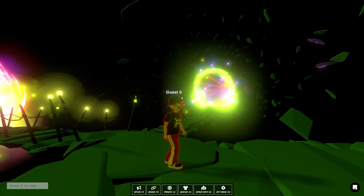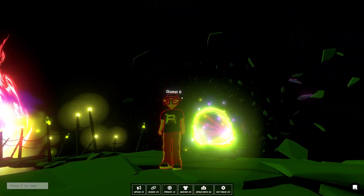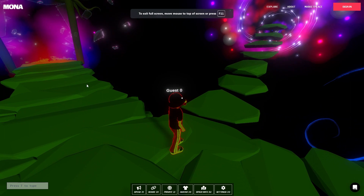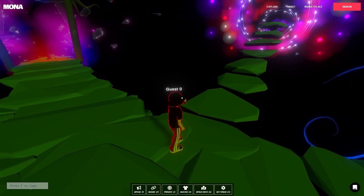If you move around it'll disengage your emote. If you're moving your mouse around and you need to use it to access a menu, you can just hit Escape to regain control of your mouse.